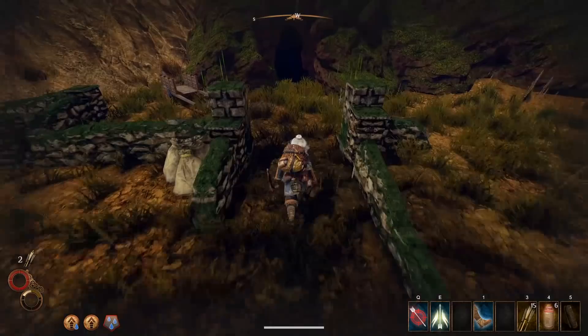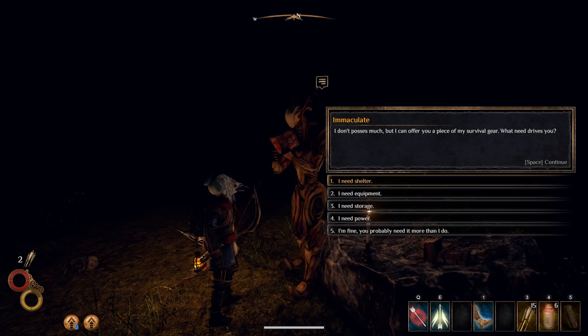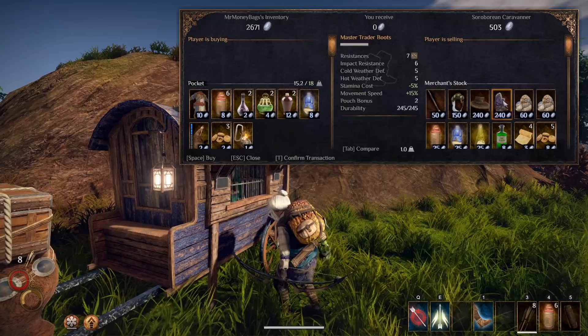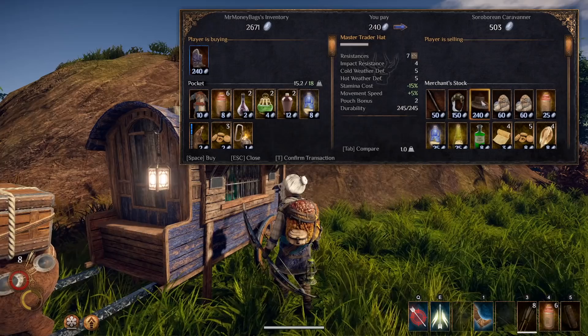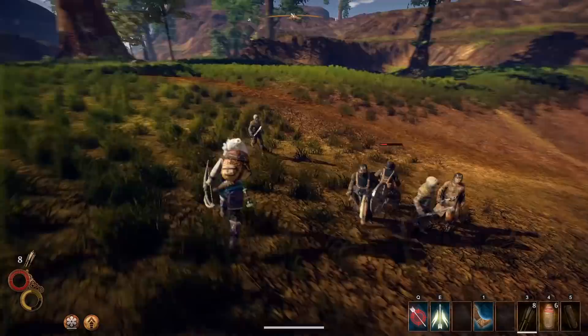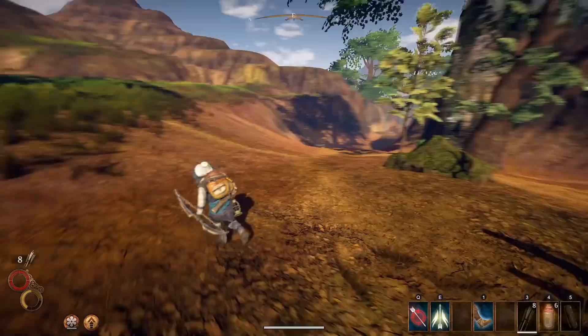The Immaculate in this region will also give you the garb if you ask him for equipment. Roam around opening logs and chests while making your way to the Immaculate's camp — you can find it south of the southern old wooden mill marker. Keep an eye out for the Caravaneer; if you're lucky, he'll have the Master Trader boots — buy them if he has them. You can also find the boots in the Hallowed Marsh region. Once you are wearing all this gear, you'll be getting a 35% movement speed bonus.